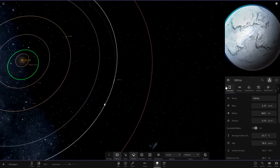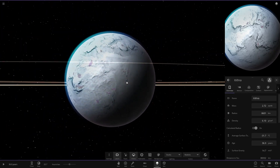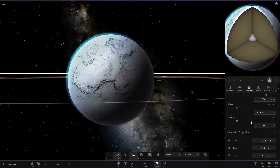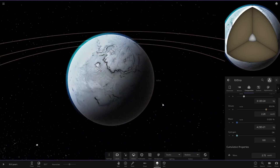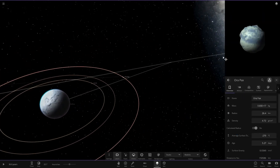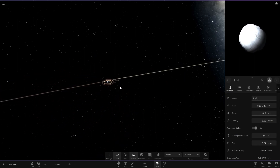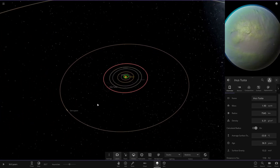Moving on, we're heading to this world over here — an all-frozen ocean world at minus 31 degrees. Got a decent amount of water on it, fully frozen up with a blue atmosphere. And then onto the moons — basically simple little asteroids by the looks of it.